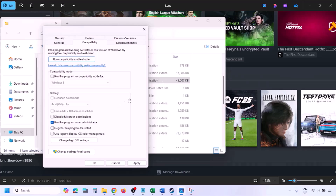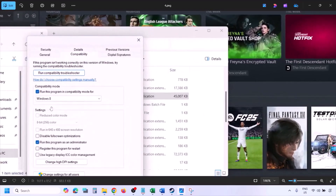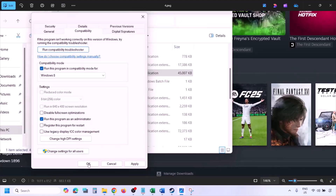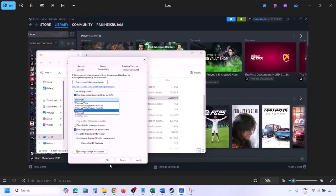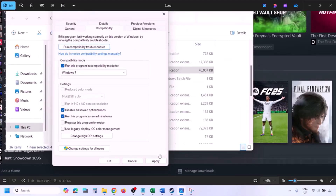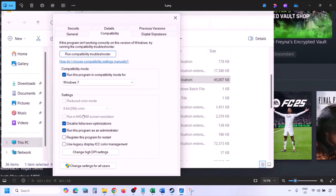Launch the game from the game installation folder instead of from Steam and then check. If still not working, put a check on the compatibility mode box and select Windows 8 from the drop-down, hit Apply, click OK, and launch the game. If still not working, select Windows 7, apply, and check. Also try checking Disable Full Screen Optimization, hit Apply, click OK, and launch the game.